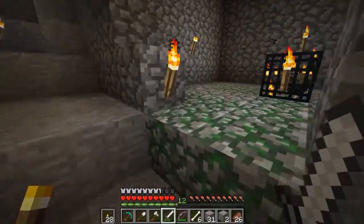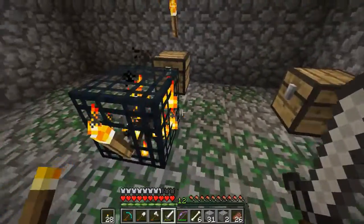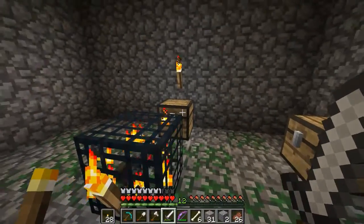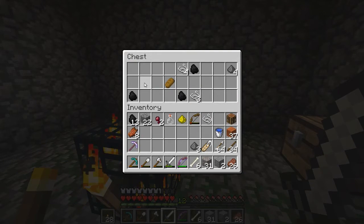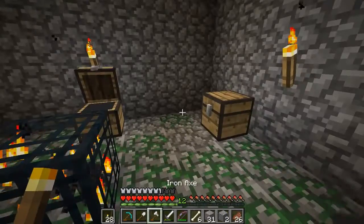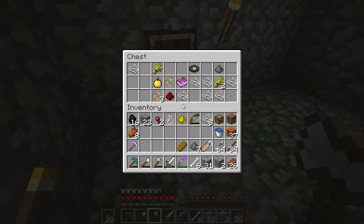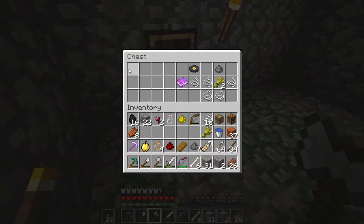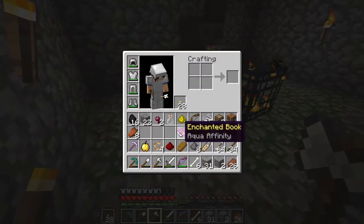I was just caving and I came across a spider spawner, and I didn't want to open the chest without you guys. So let's open this one first. We got a name tag — sweet — a bunch of rotten flesh and just, you know, usual spawner chest things. And we got a book and a golden apple. Oh, aqua affinity! That's cool — we don't have that yet.